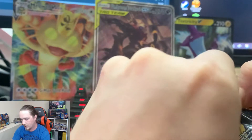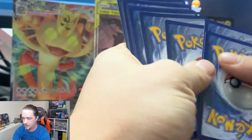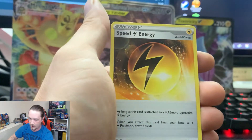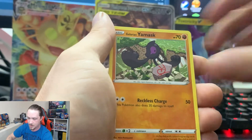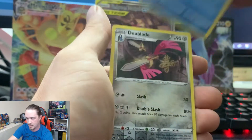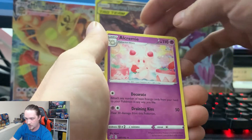Keep the momentum going — hopefully we can get some more fun out of here. Metal Energy, Beware, Speed Energy, Pelipper, Shinx, Galarian Yamask, Applin, Hattrem, Arrokuda, Reverse Holo Doublade, and an Alcremie. Alcremie.